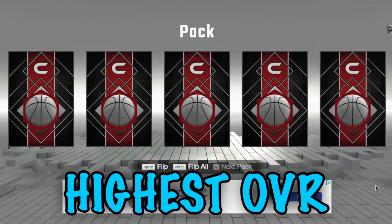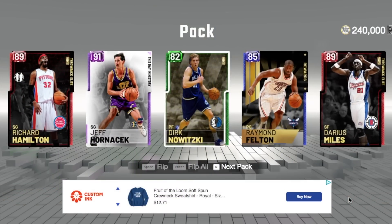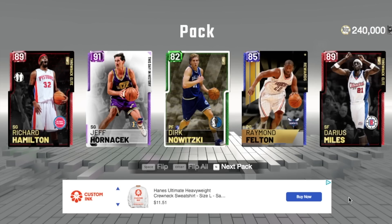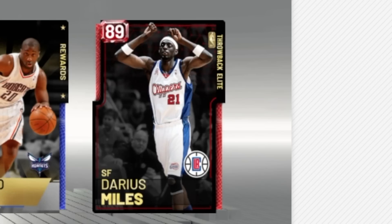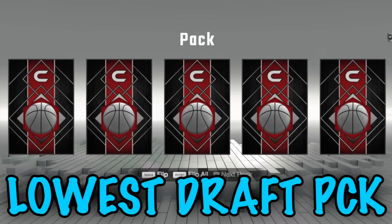We're starting with highest overall — just take the highest overall player in the pack. It's Jeff Hornacek but I don't have that card, so we go with the next best: Darius Miles or Richard Hamilton. I'm going with Darius Miles because I think he's a better card than that Ruby Richard Hamilton.